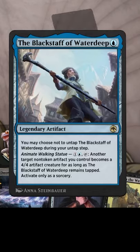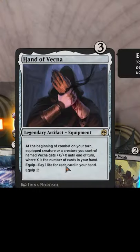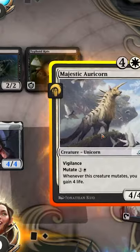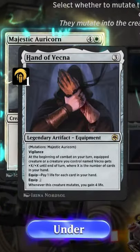First up we're going to play The Black Staff of Waterdeep, which allows us to animate artifacts. Next we're going to play Hand of Vecna and animate it. I'm then going to mutate Majestic Oricorn onto Hand of Vecna and choose to put it under the Hand of Vecna.